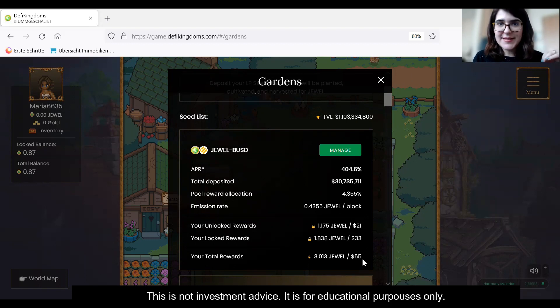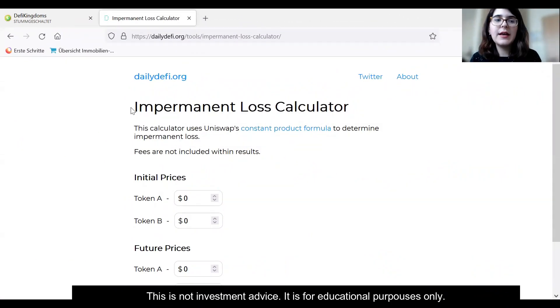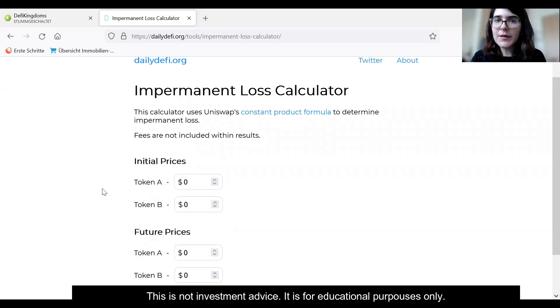But what are the risks? The most common risk that everyone should know when providing liquidity is called impermanent loss — a loss you can encounter compared to just holding the tokens. I also call it opportunity loss. Let me show you a calculator where we can calculate what our potential loss could be if we provide money into a liquidity pool. A liquidity pool always has a pair of two tokens — let's say token A is the JEWEL token, which currently trades for about $18 per coin.